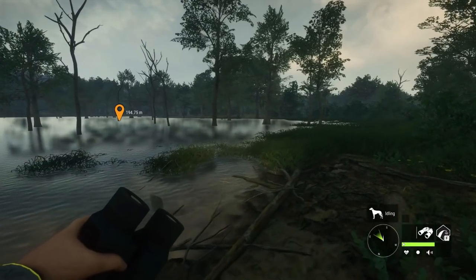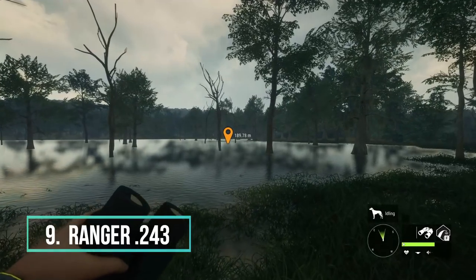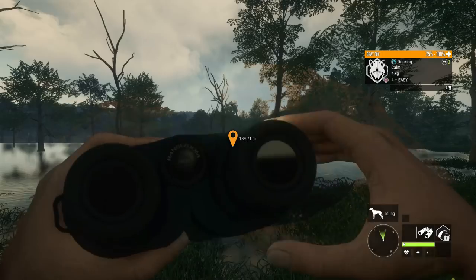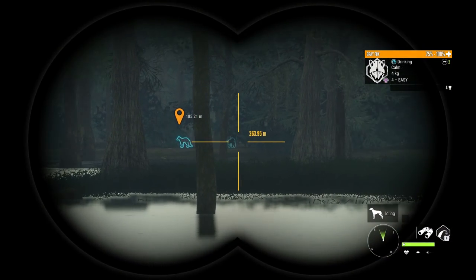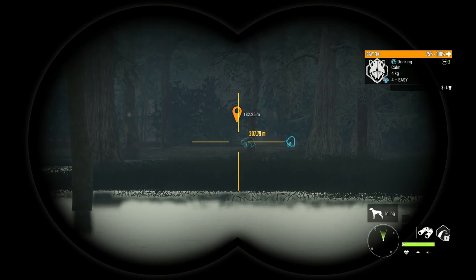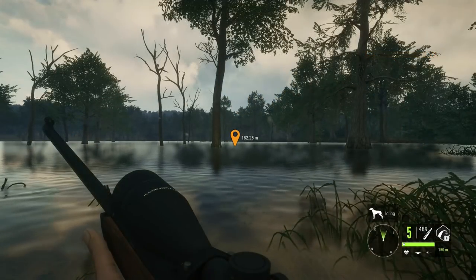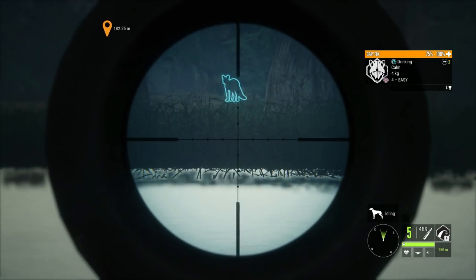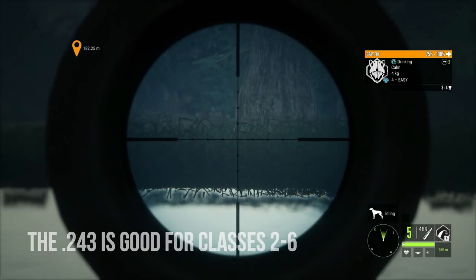Coming in at number 9 on our list of top 10 best weapons for new players is the Ranger .243. The .243 is a non-DLC weapon — it does come with the base game. The reason I have it on the top 10 list is it is a very necessary weapon, and I actually carried the .243 with me to most maps. For example, we have Gray Fox here — they are a class 2 species, same as Coyotes, Gray Fox, and Red Fox — and there aren't a lot of weapons to shoot class 2s with, and the .243 has you covered. The .243 is good for classes 2 to 6, so it is not a strong rifle but it is a very necessary one.